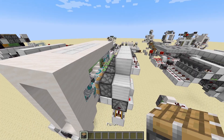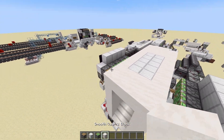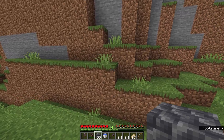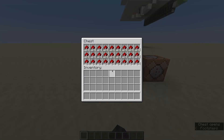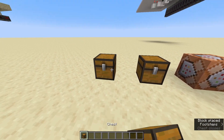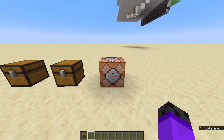Another function the middle click has is block picking. If you just look at a block and press middle click, you will get it. This also works in survival, but only if you have that block in your inventory. But in creative, you can even block pick an item with all its data — so for example, a chest with items or a command block with its command.